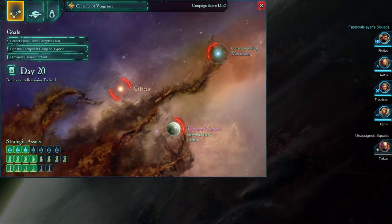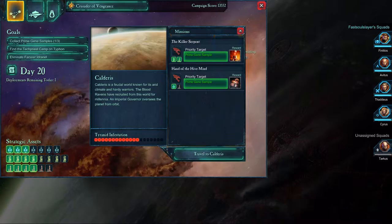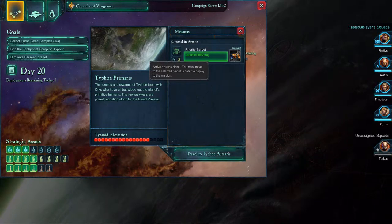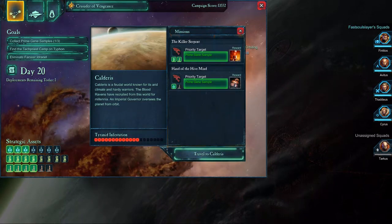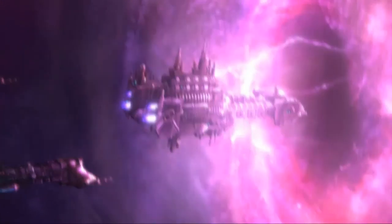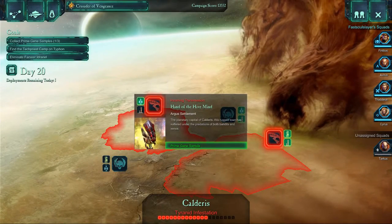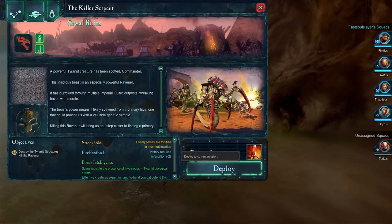Alright, so let's switch it up this time from Meredith to Calderas. Priority targets — priority target and priority target. So let's go to Calderas first. Alright, let's have a quick look: Hand of the Hivemind or the Killash Serpent. Let's do the Killash Serpent.